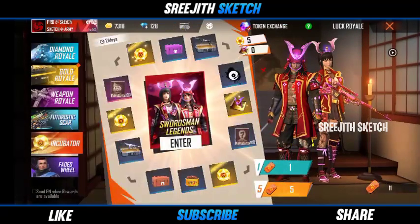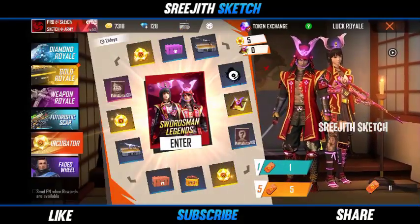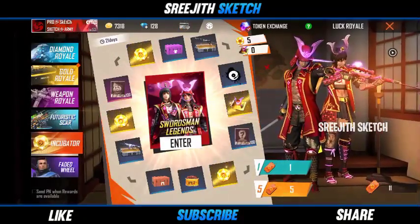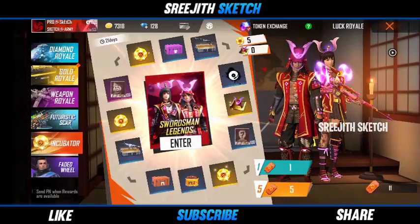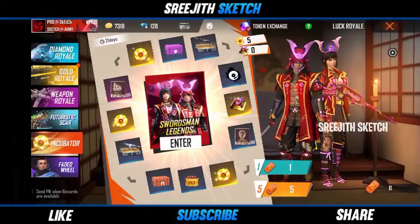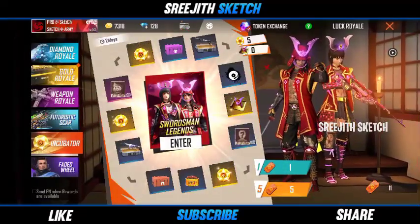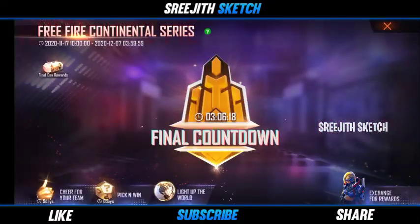We have a 40% discount in the incubator. So there is the Swartzman Legend. If you have any type of incubator, you are going to get a 50% discount, or you can get a 12% discount. If you have any type of incubator, you can also get a free backpack.